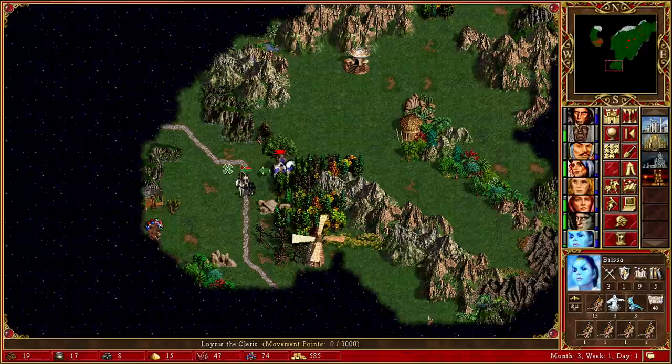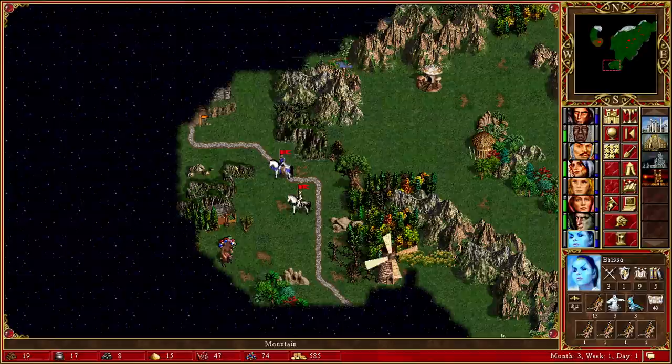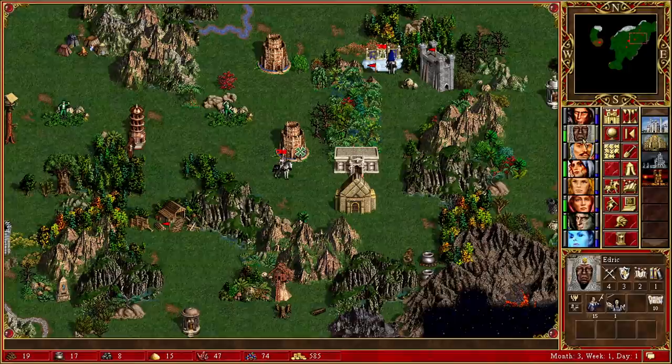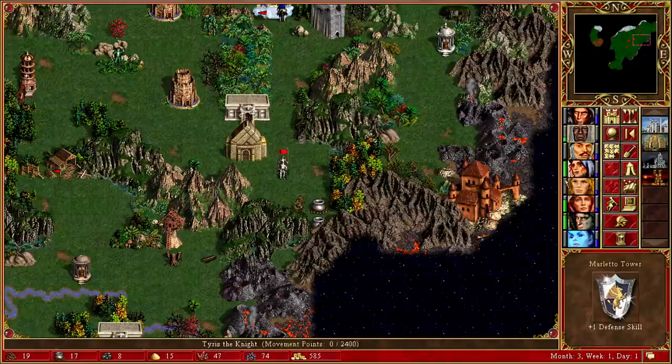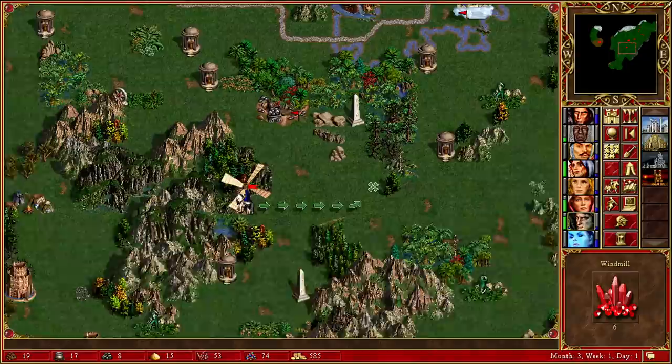There's a black market — I wonder if that's worth going for. Let's move towards it and send Brissa. I need to be careful because if she gets attacked we're in trouble. Actually, we can see what is possibly Orange's main town — let's have a look. It's not Orange's main town; it's a rampart town but a pretty good one. It's got Grand Elves and I think those are basic unicorns, not war unicorns. We're definitely going to go for that next turn. Let's send Edric, move down to take on the Orcs.